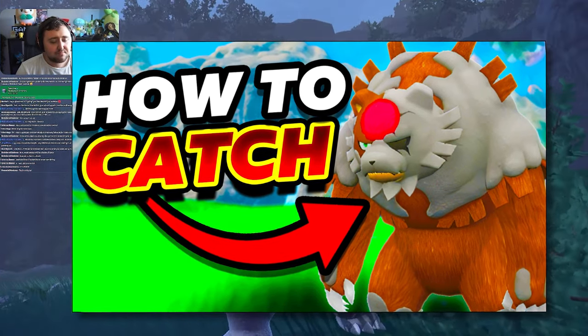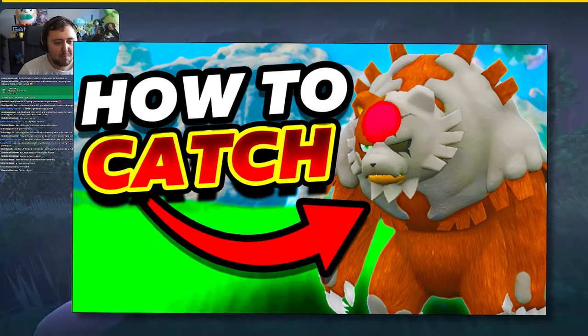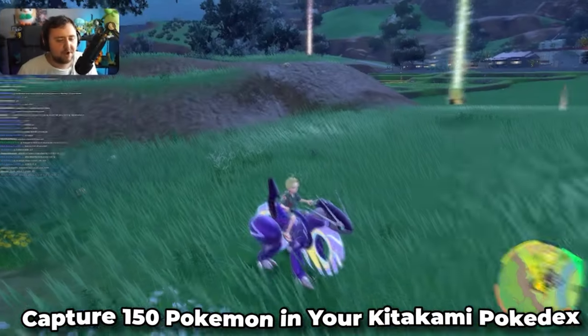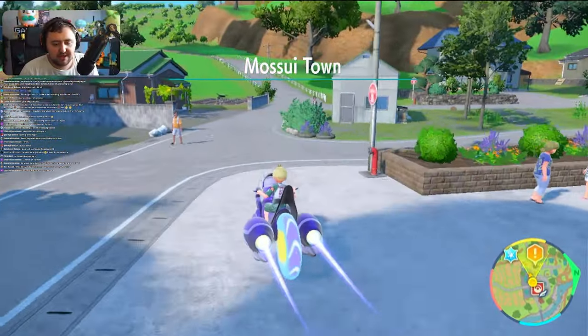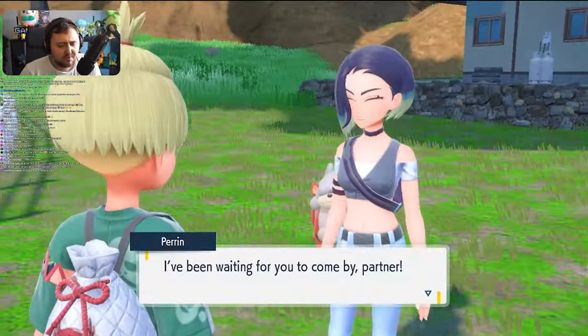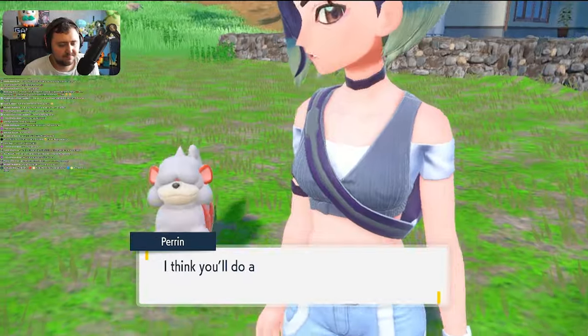Basically, the things you got to do is get 150 Pokemon in your Kitakami Pokedex, go to the Timeless Woods, take 10 photos of different Pokemon, and then simply battle the Blood Moon Ursaluna and capture it. Once you've done this and you talk to Perrin after you've completed this whole questline, she will give you a Hisuian Growlithe — a free one for you to keep and have.